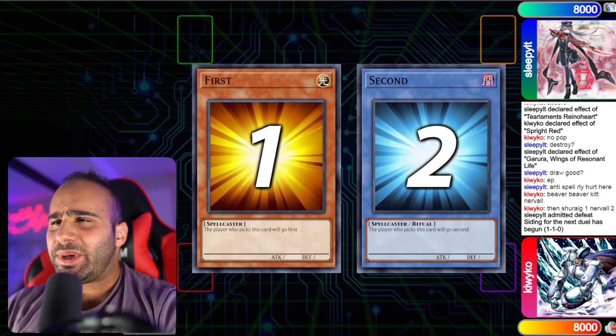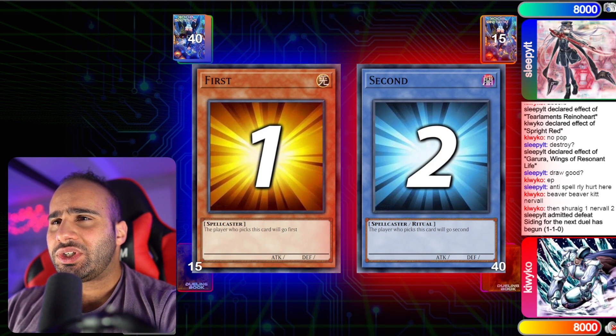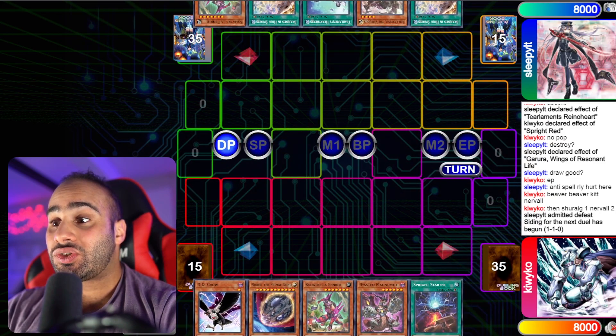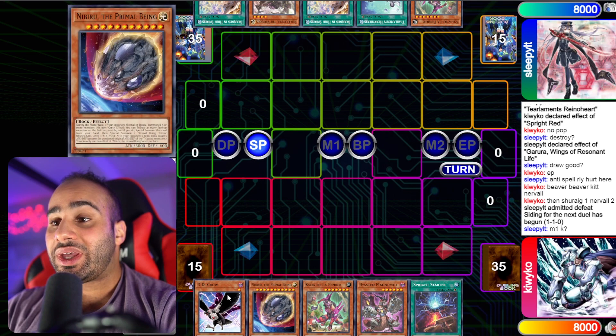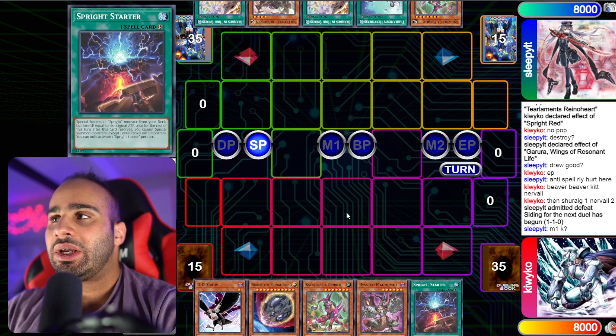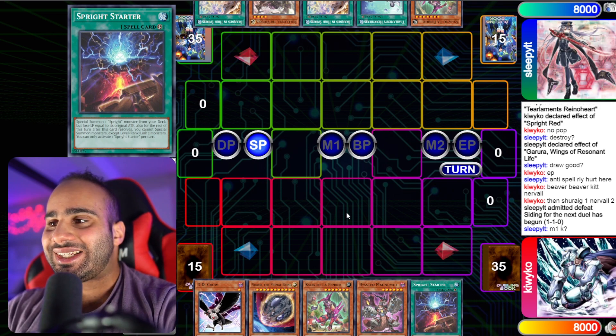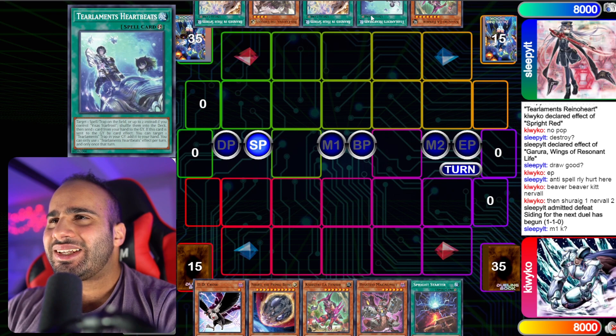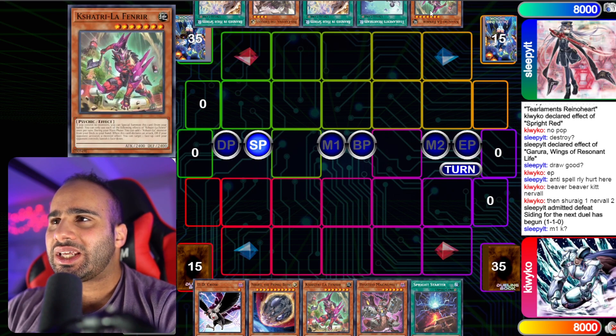So now we can expect to see Tear Laments going first in game three, which is very scary for Tribrogate Splite — it's a little worse going second, especially against Dweller. However, the deck is definitely well equipped with hand traps: DD Crow, Bisted Magnum, Fenrir, Nibiru, and Starter. I swear, these players on DB, they stack, man — their hands are insane. And this hand is one of the worst hands I've ever seen in my life.